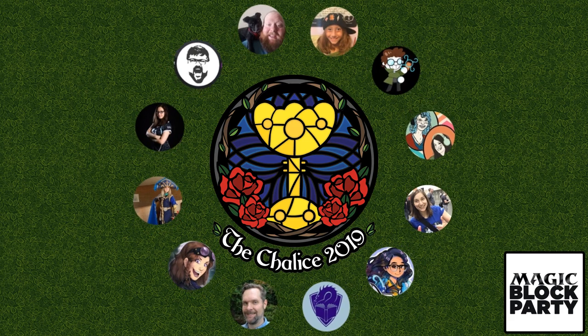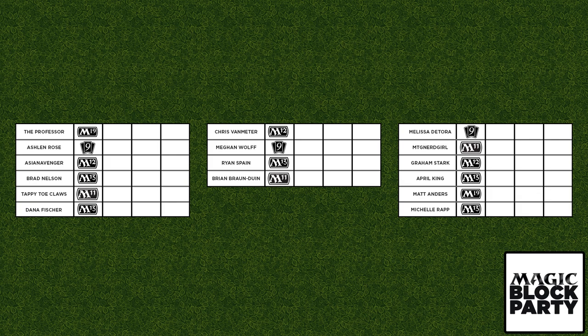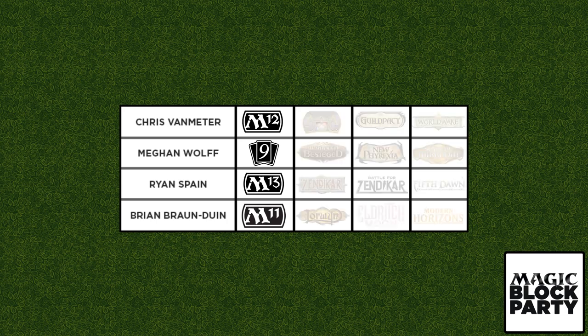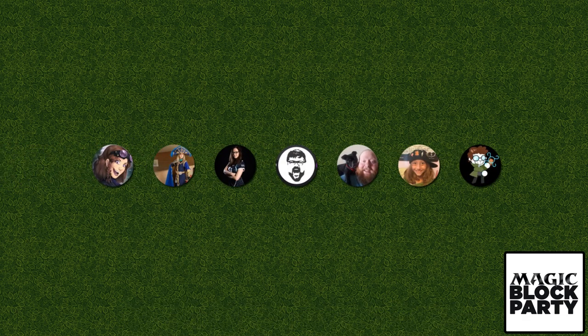The Block Party starts off simply enough. Each player chooses a core set from Magic's modern history to be the base of their card pool. This will be the foundation from which they draft sets from Magic's modern era to create their final card pool. Over the course of fundraising, they compete to have raised the most since the previous draft, the highest raising drafting first and the lowest raising drafting last.